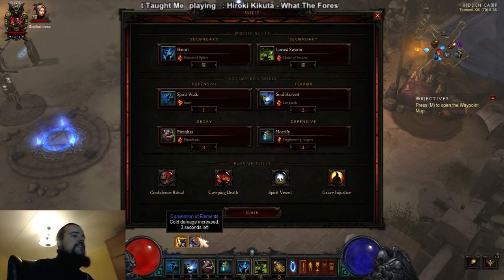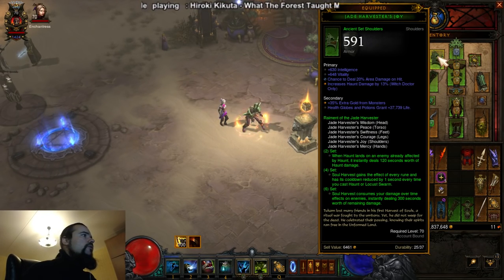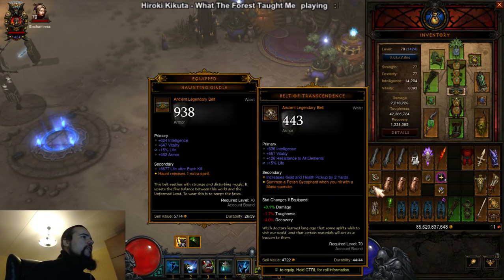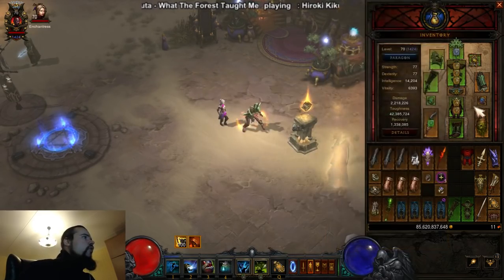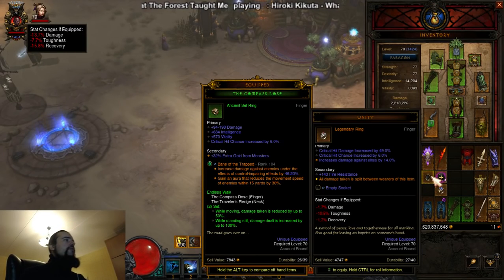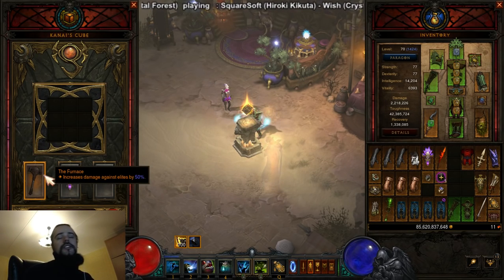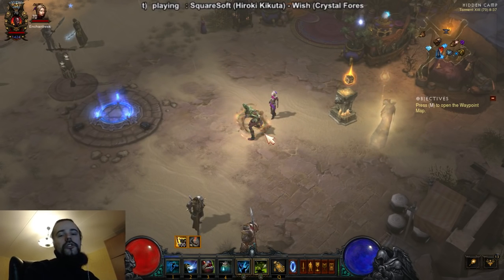To recap: area damage where possible instead of cooldown reduction. Sacred Harvester with Vile Hive, Endless Walk set, Lacumba's Ornament, Haunting Girdle or Belt of Transcendence — Belt of Transcendence preferred for beginner players. Unity for everything except the highest greater rifts, where you switch to Convention of the Elements. For the higher greater rift you need the Furnace in the cube; for lower rifts you can use Wormwood and save your mana. Thanks for watching guys, see you soon on the next adventure.